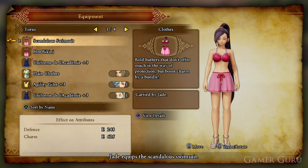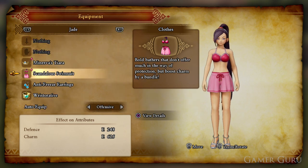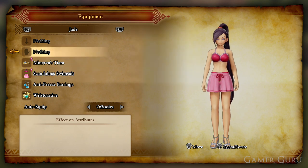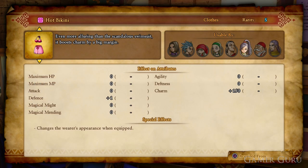The first thing to notice is that both of these outfits look exactly the same appearance wise. However, if we go into the stats we can see that the Hot Bikini has considerably better stats — it gives plus one defense and plus 150 charm, whereas the Scandalous Swimsuit only gives plus 100 charm and the one defense.